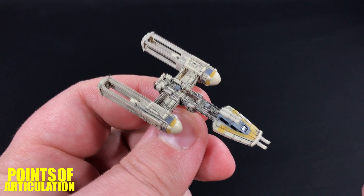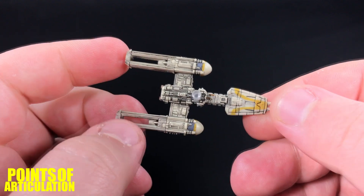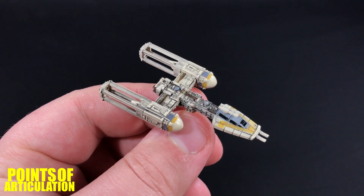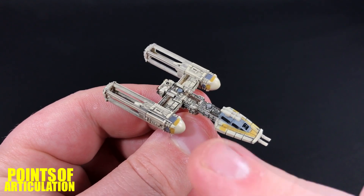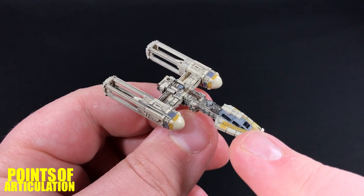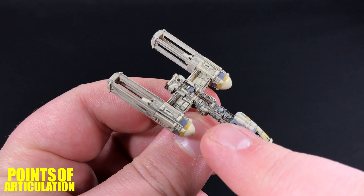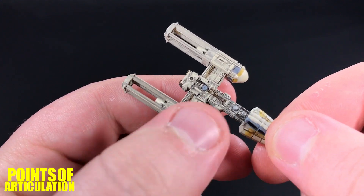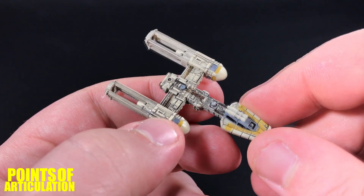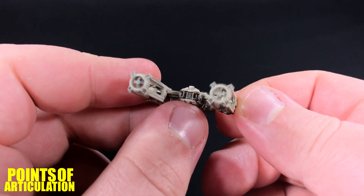Finally, here we have the brand new Y-Wing mold — this thing is magnificent. I think it has some of the best detail I've ever seen on one of these miniatures. As always, I will go over the major sections of the ship. In the front we have our laser cannons, our cockpit/canopy, ion cannon turret, astromech droid, and tons of little engineering doodads. In the back we have our shield generator, hyperdrive, and power generators. I love all the little pipes. The aft section is looking good.